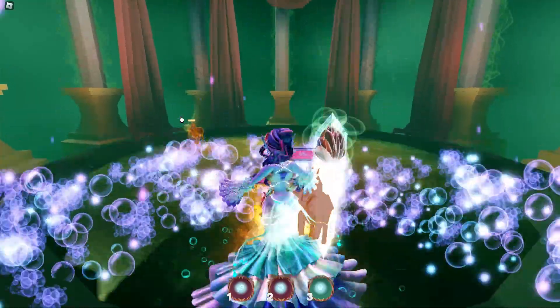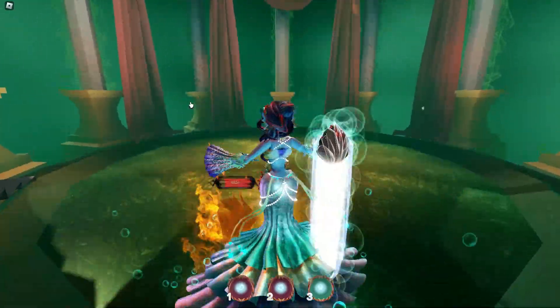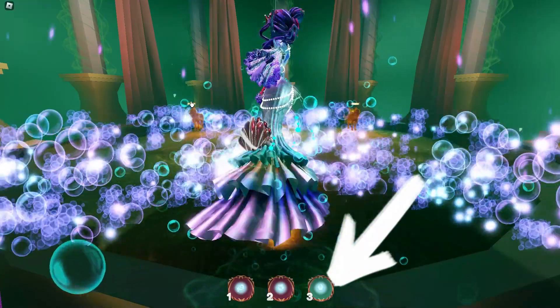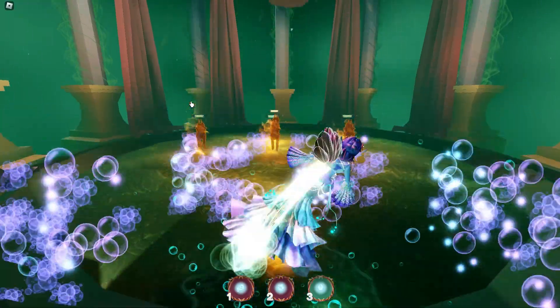Stand at the edge of the fighting arena, and when the wolves start moving, use the number three attack button. Keep doing this until all the wolves are defeated.